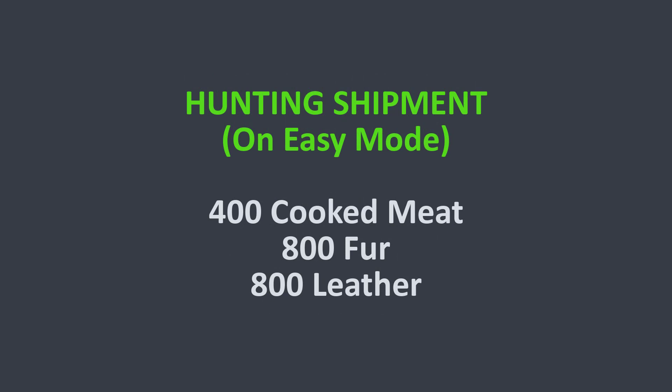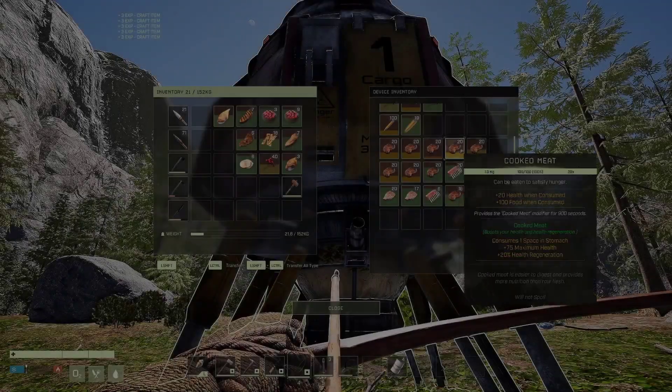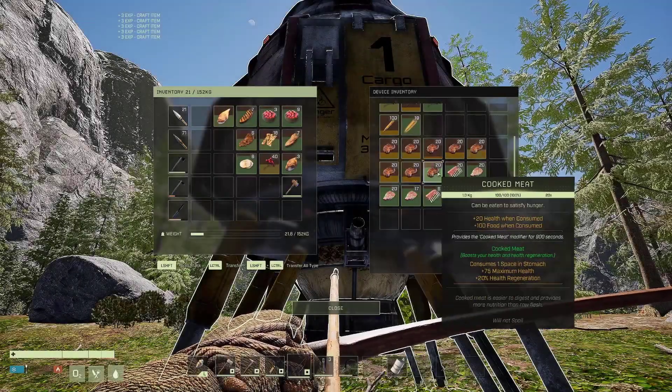For the hunting shipment on easy mode, you will need to gather 400 cooked meat, 800 fur, and 800 leather. The cargo pods can be used as refrigerators,